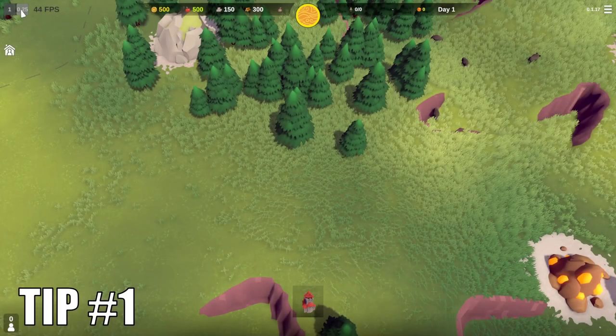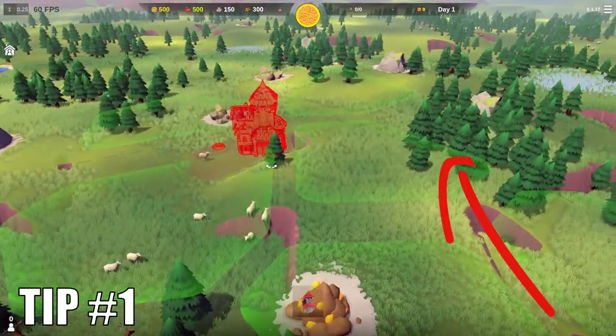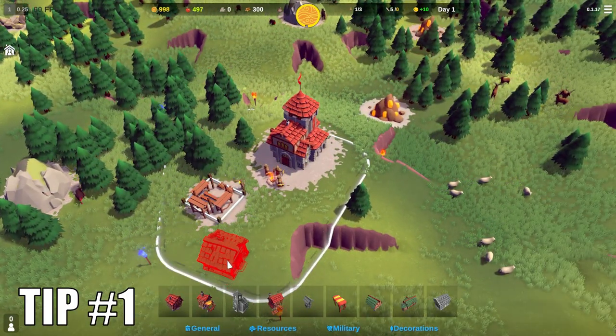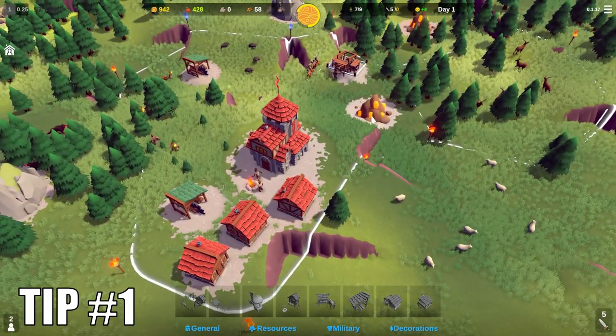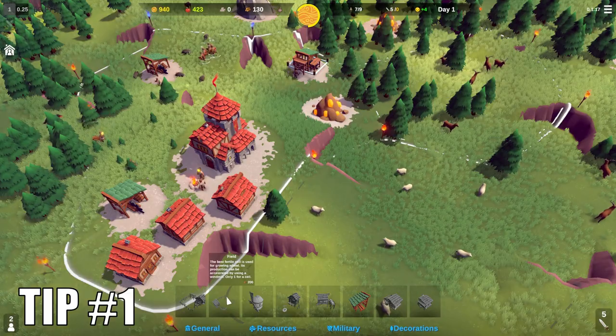Tip number one: do not even bother playing unless you have a lot of trees in at least one cell which you can claim right away. No trees means no wood, no wood means no buildings, and no buildings means you cannot survive the first night. So if you lack trees, just start a new game. This is soon going to be fixed by the developers so you shouldn't be starting any games without trees.